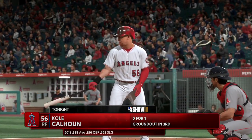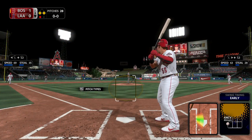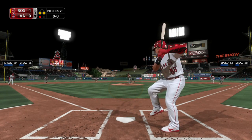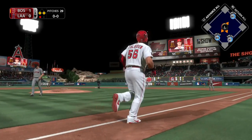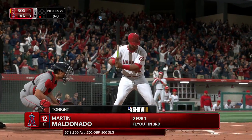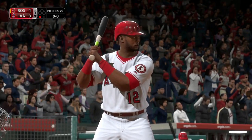Digging in, Kole Calhoun — he's 0 for 1 after grounding out in his only trip to the plate so far. Here comes the first pitch. And this ball is absolutely blasted — high and deep — and gone! A dramatic home run that gives the Angels their first lead of the game.